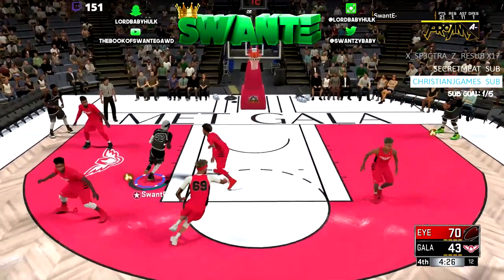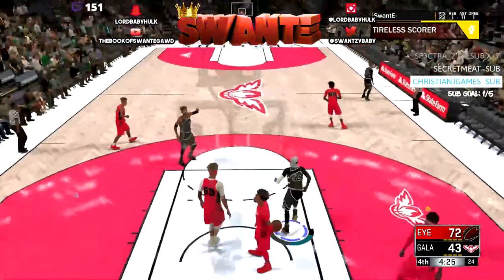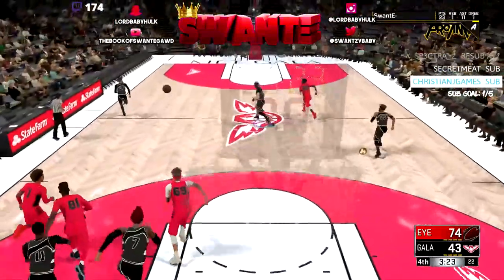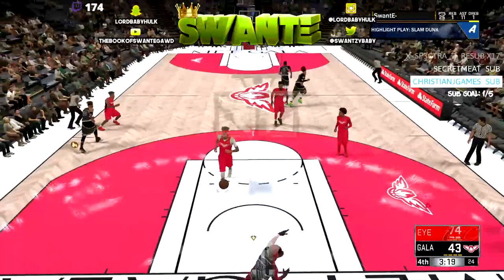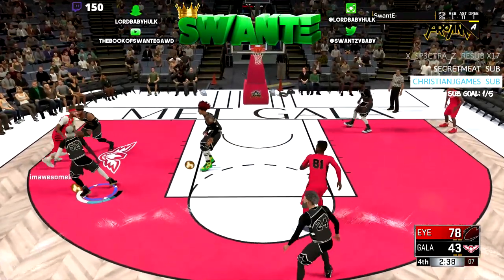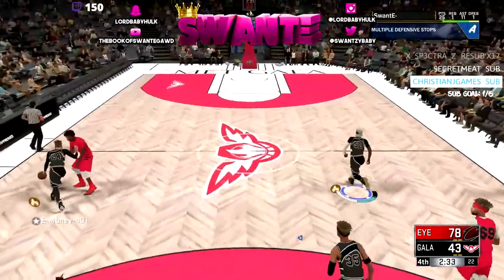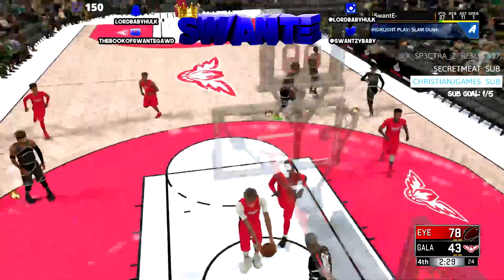But in Pro-Am, the pure shot creator is gonna be worthless unless niggas are taller. You got these baby shot creators getting fucking destroyed. You can get away with that shit in the park, but you could do the exact same thing with the 6'7 shot maker as you could with a pure shot creator at 100 overall. Shot maker is way better, period.